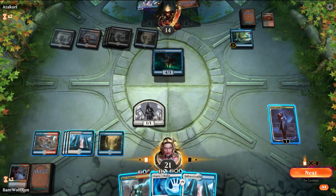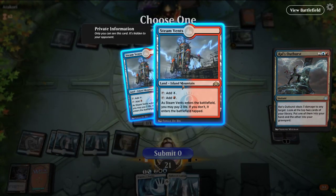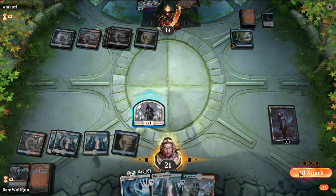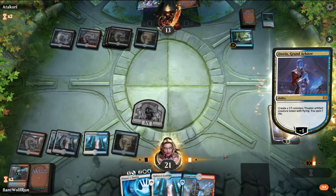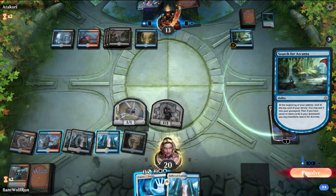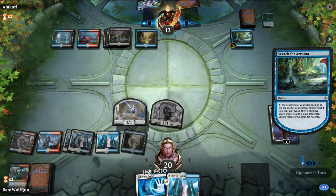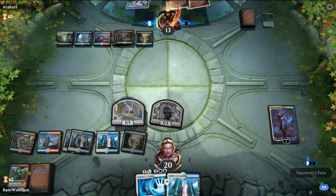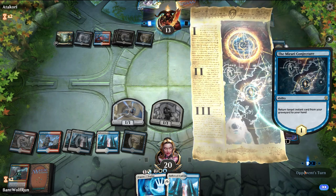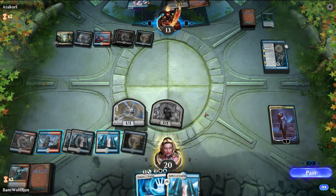That's fine. We'll Ral's Outburst. Attack in for one. I'm going to fake that we have something with the shock this time. Opponent flips Ascanta. Morari Conjecture — they'll get back Moment of Craving. They tapped really odd there, so they can't actually use the Craving this turn, which is good for us.